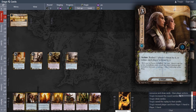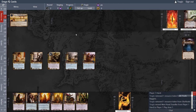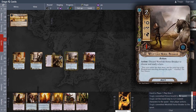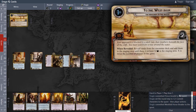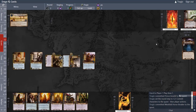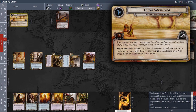More threat reduction — one, two — and I place out another quester. Now there's nothing in the staging area, so we can be more free with our questing. I'm going to quest for three, because I want to quest slowly. There are only two stages here, and once we get to the next stage, out comes the Watcher. So we want our engine to be fully developed before we get to stage two.